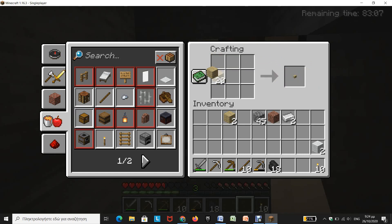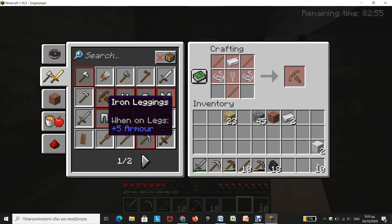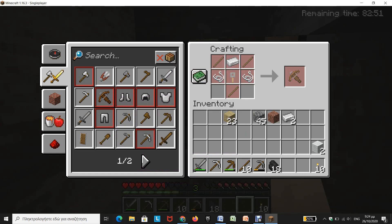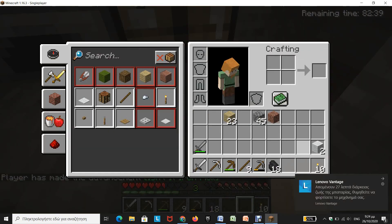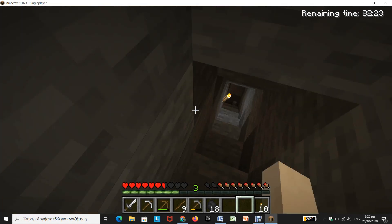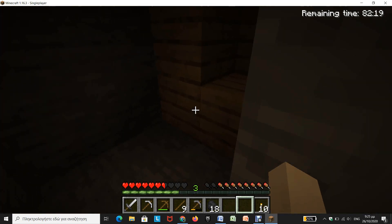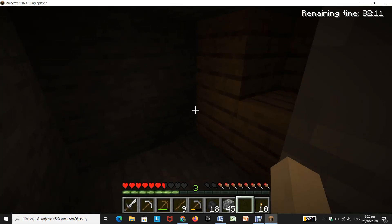Now of course, as you saw, there are a lot of items that you can make with iron. But the most important is the iron sword — there we go. We have an iron sword in our hands. Now let's go back to our little mine and fill this up because I hate holes.